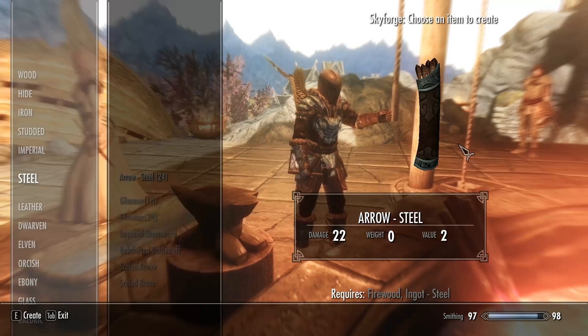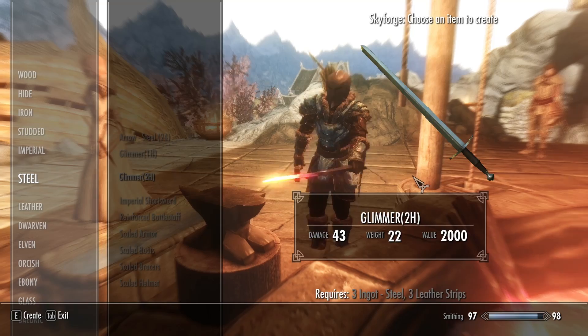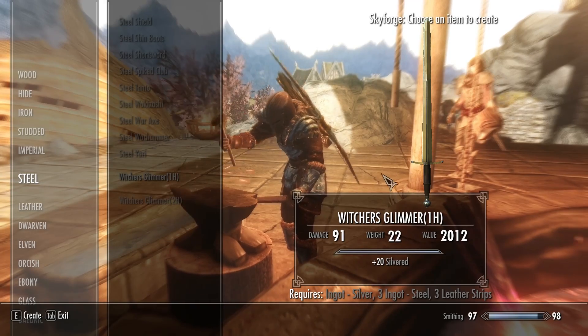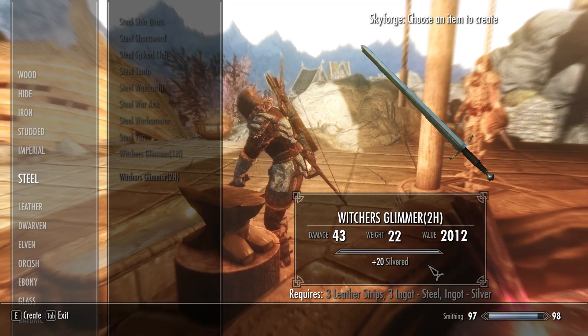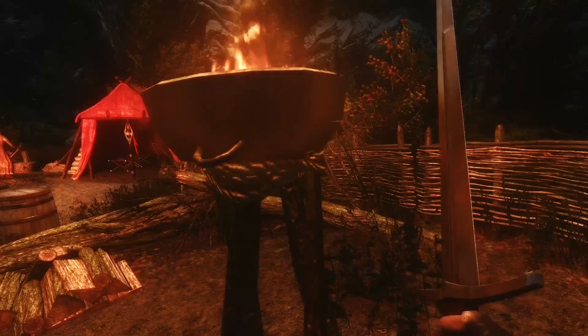Glimmer is craftable at the Skyforge. There you can obtain a one-handed and a two-handed version. The difference is not very big — the size of the sword is actually the same, just the swinging speed and the damage are a little bit different. There is also a version called Witcher's Glimmer which does extra damage to dark creatures, like zombies, ghosts, and that kind of stuff.